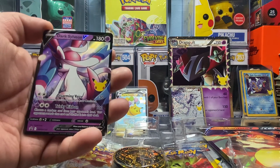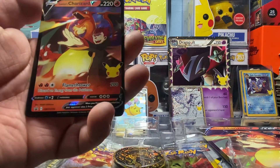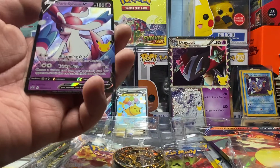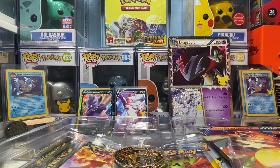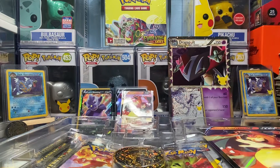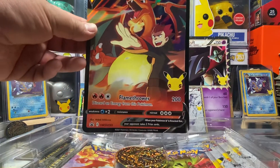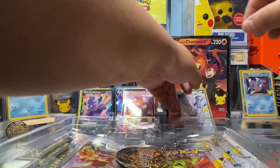Here is the Dark Sylveon card, Lance's Charizard — nice — and of course the code card. Let's sleeve up these bad boys — or this bad boy and girl, because Sylveon is a girl Pokémon I believe. All right, we got those sleeved up. And then we do get a jumbo Charizard, which you also get if you buy the Lance's Charizard V box only. Another card there for the jumbo lovers.